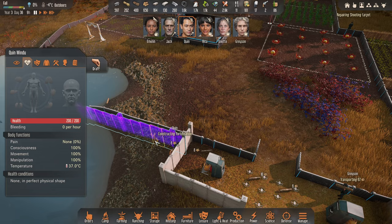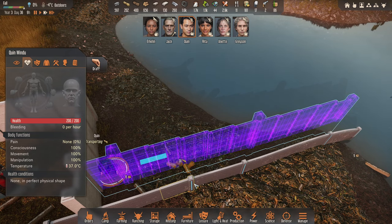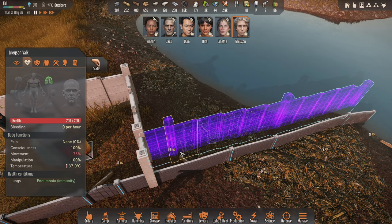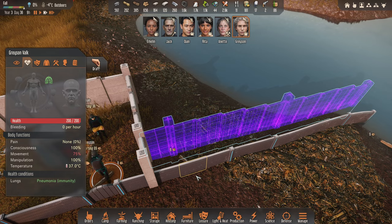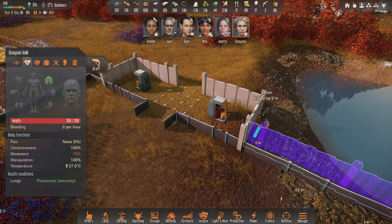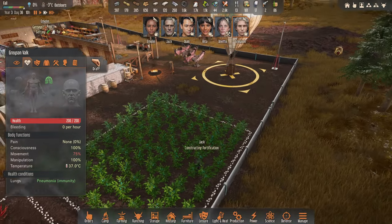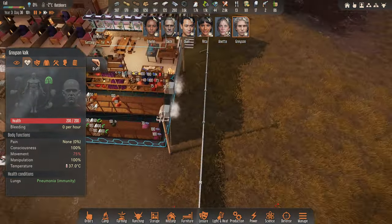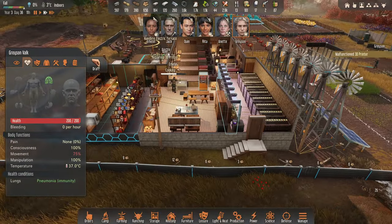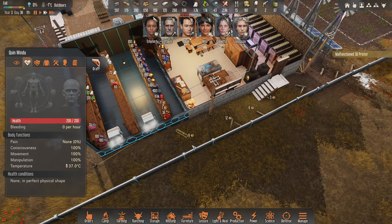Quinn, before you do anything, please haul all this hay because I'm not sure you'll be able to get to it otherwise. And Grayson, can you also haul this wood? I know you might need to walk around a little bit but let's get that out of that hole — tidy up after ourselves. Jack is now going to build that wall — awesome. Emeline is cooking, Quinn's going to repair the printer.